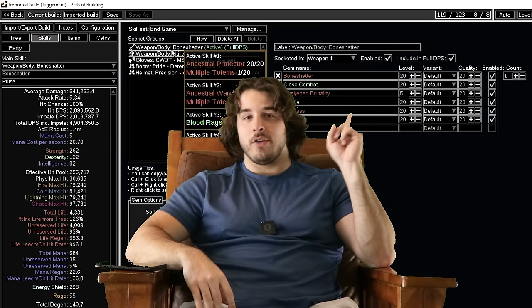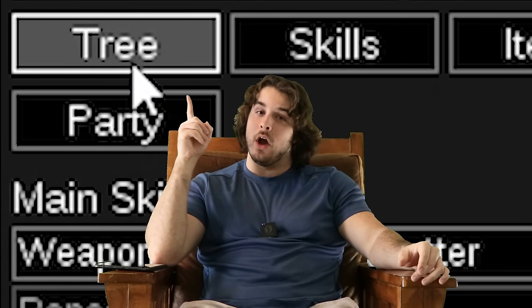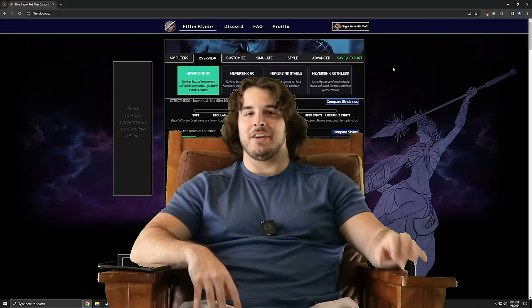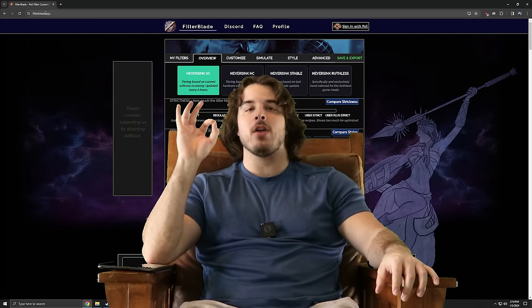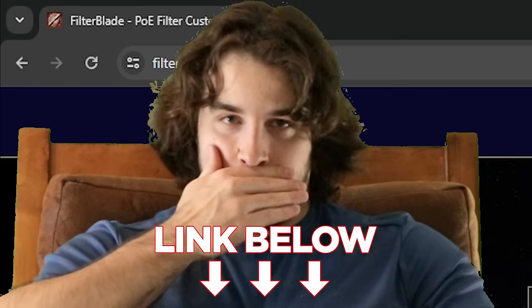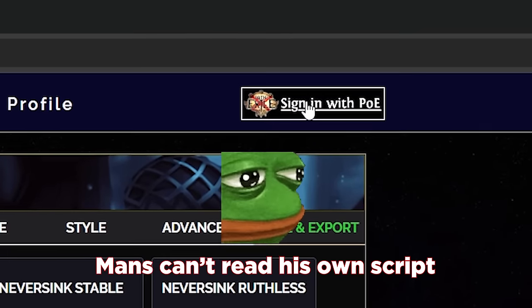Your abilities are under the skill tab and your passive tree is under the tree tab. Be sure to check the drop-down menu for any leveling passive trees. Most beginner guides will also have notes under the notes tab if you get lost. Third and finally, download a loot filter. Go to filterblade.xyz — link below — and link your PoE account to it with two clicks.